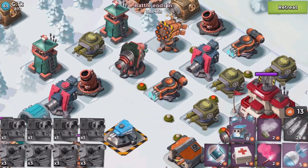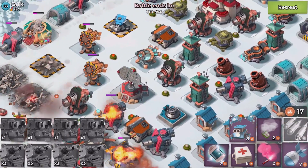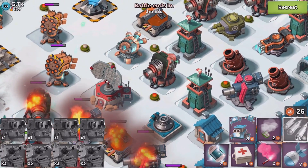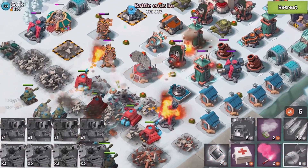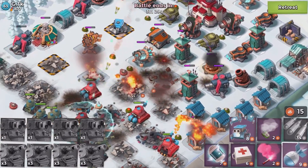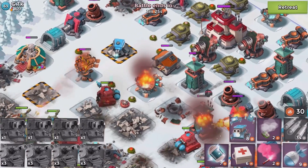Taking out the boom cannon behind there and also the boom cannon right here — that's a good plan. A barrage and artillery shell. Working on the base with all scorchers and tanks alive. Not too afraid of the blaster right there.